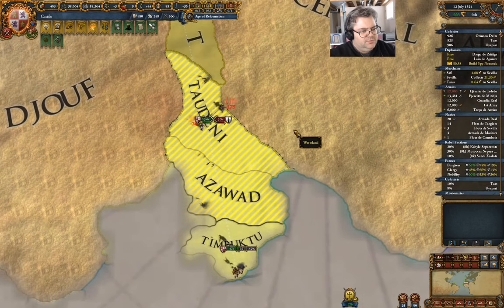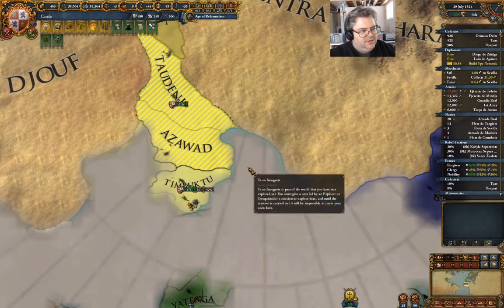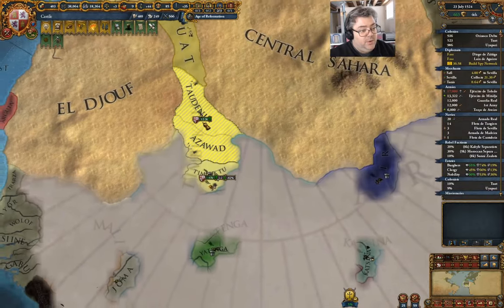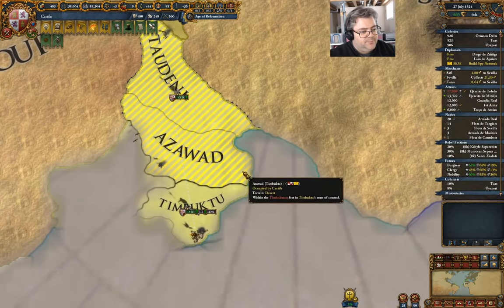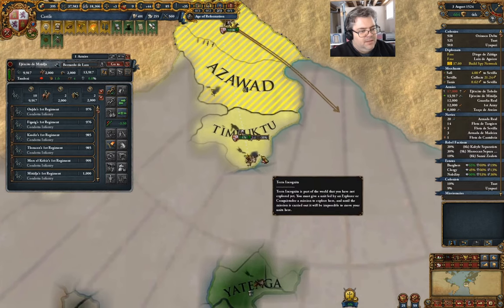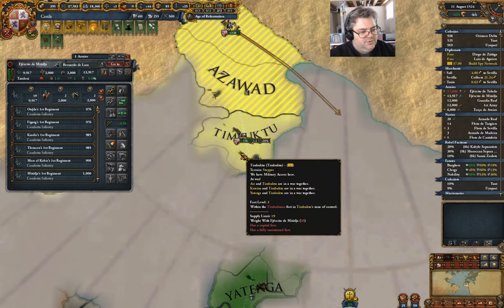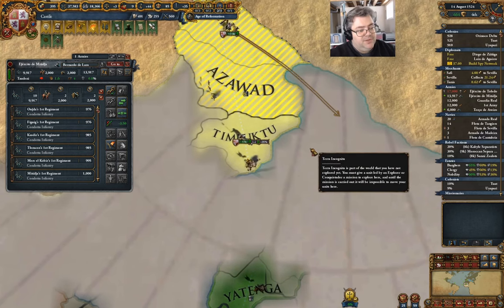Some people we beat in battle — that's who you are. Stack wiped them too, by the look of it. We've got a fort here, and that's why we couldn't go through — yeah, that's why.